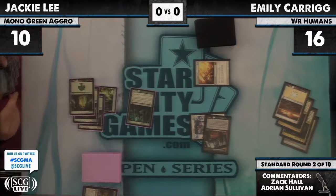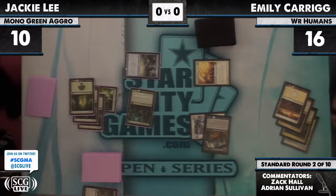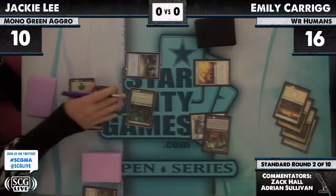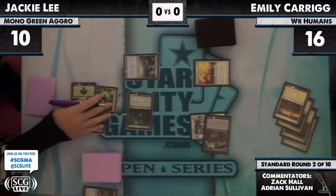One thing I'm surprised about is we don't see even a single Silverheart in this deck as a Green Sun's Zenith target. That card is super powerful — a lot of people used to use the 4/4 that gives all the green guys intimidate, but Silverheart sort of took over.